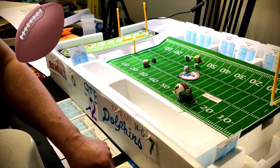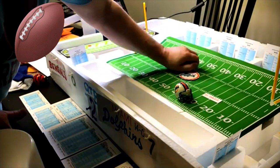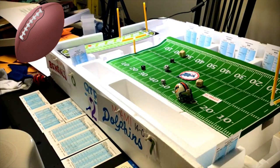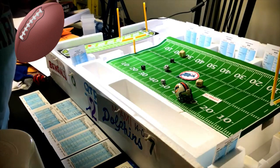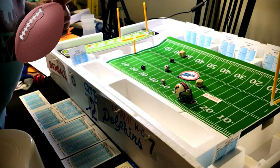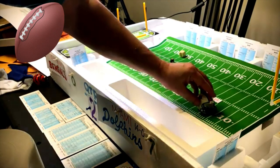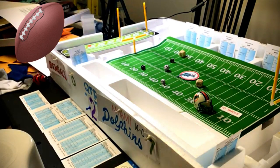Third and nine — short pass to tight end Mandich. Roll an eleven — twelve yards on Cincinnati's card, a first down. Miami has first and ten heading toward Cincinnati's 17 yard line.